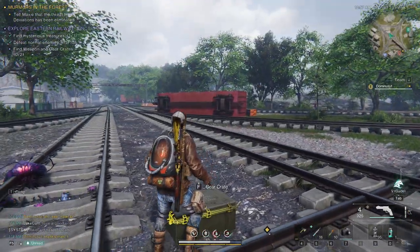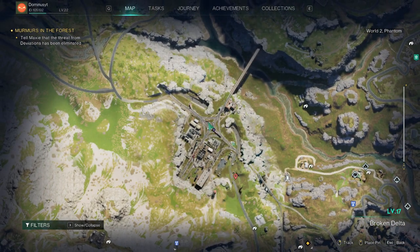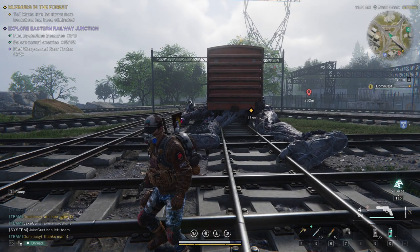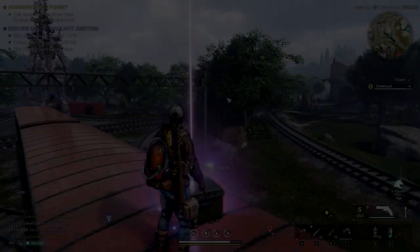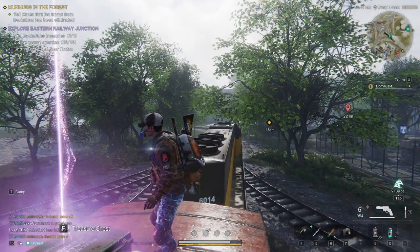So the first gear crate is basically in the middle of this intersection. But you have to kill this big guy to get it. And then you can just loot it. There is also a treasure chest — that's kind of a bonus.